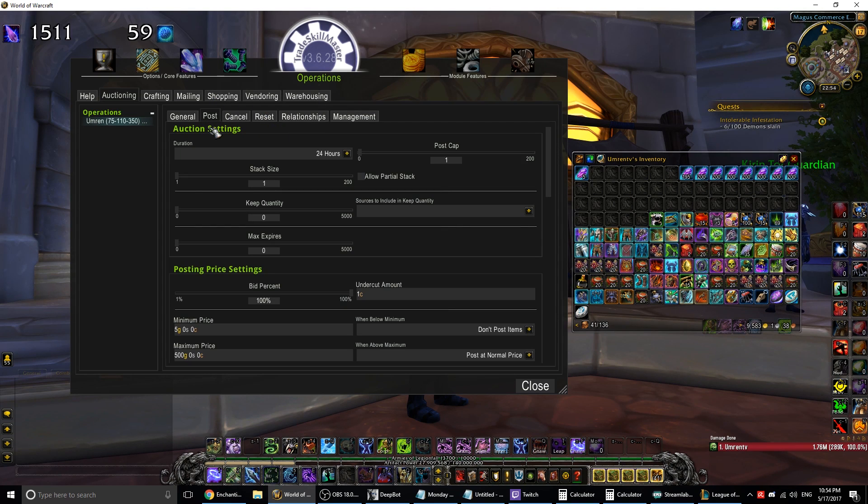Now let's see the options. Duration is straightforward — the time the item stays on the Auction House before it expires and comes back to your mailbox. Post cap is how many of these items maximum this operation should post at one time; if you want only 3 or 5 items on the Auction House at once, set this to 5. Don't set it too high because having 500 stacks of something is both stupid and bannable. Stack size is the size of the stack. Some items like armor and weapons cannot be stacked, so for those set this to 1. For other stackable items you can set this to 5, 10, 20, 50, 100, or up to 200 maximum.